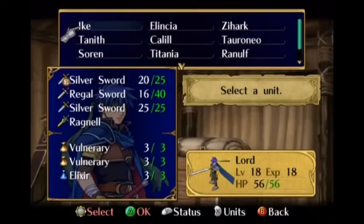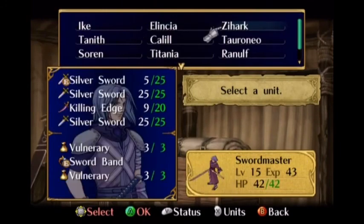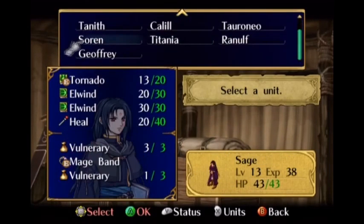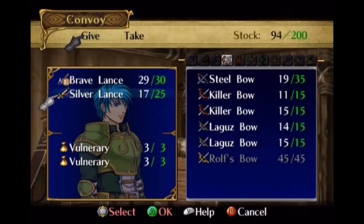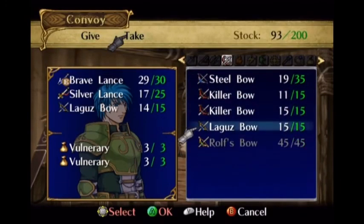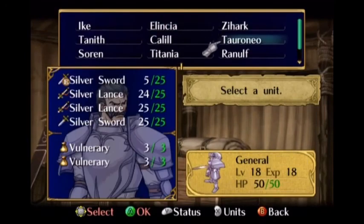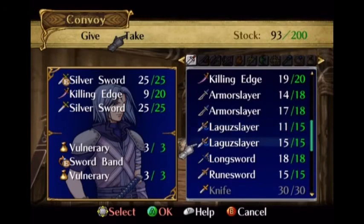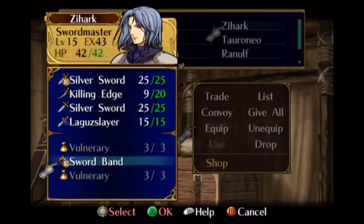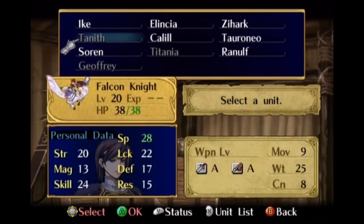Ike no longer needs these swords - now he's got Ragnell. That's the magic sword he's got, and it is amazing. It allows him to attack from two squares away. Let's get rid of Joffrey's killer bow and give him a Laguz bow - two Laguz bows. You might want a Laguz weapon for this particular chapter because we're going to be facing a lot of them. Let's give Seahark a Laguz Slayer instead of his silver sword. Have him equip the Laguz Slayer. Look at Ike - Ike is doing fantastic, Ike is great.